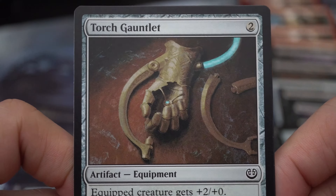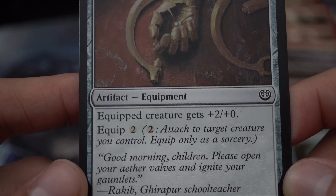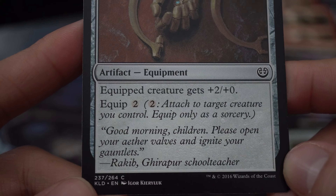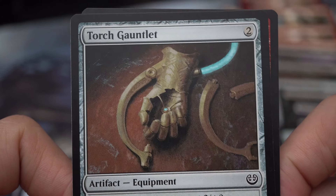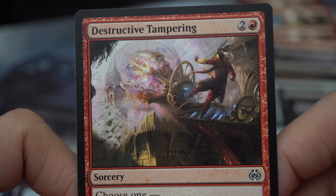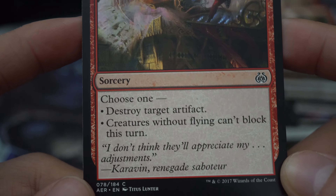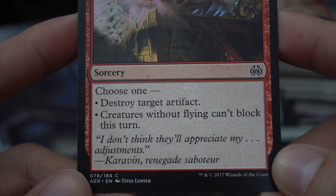Torch Gauntlet — two colorless artifact equipment: equipped creature gets +2/+0, equip for two. Destructive Tampering — two and a red sorcery, choose one: destroy target artifact, or creatures with flying can't block this turn. 'I don't think they'll appreciate my adjustments.'